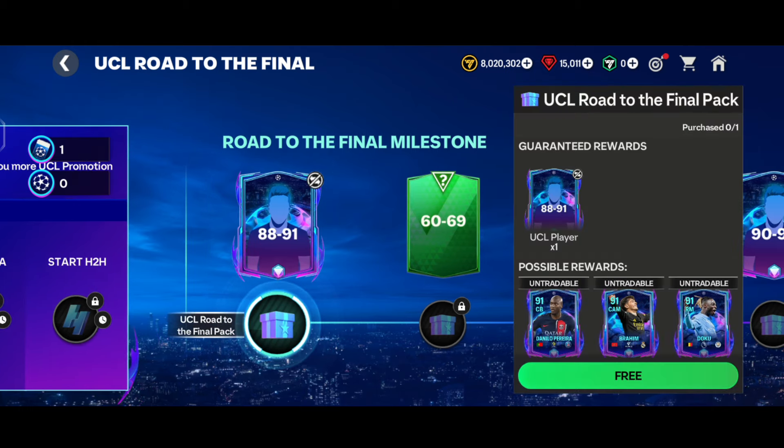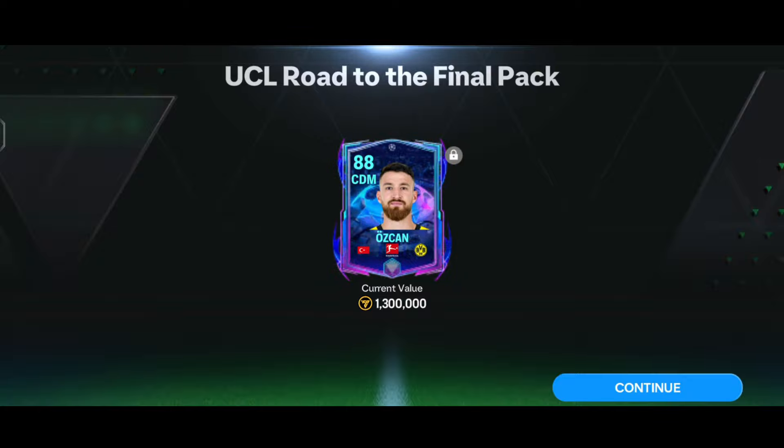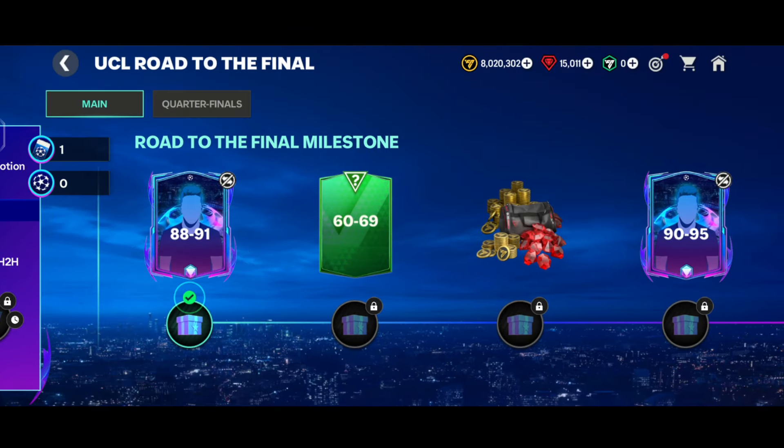Now it's time to claim the 88-to-91 card. Here comes the pack - we got one 88-rated CDM Oskan. That was a pretty trash pack to be honest; I expected at least a 98-rated card, but we got one 88-rated card from here.